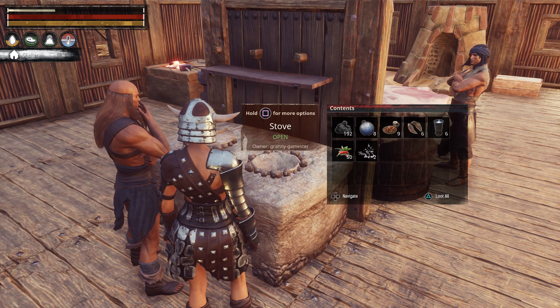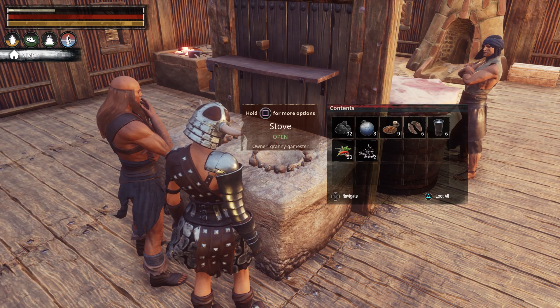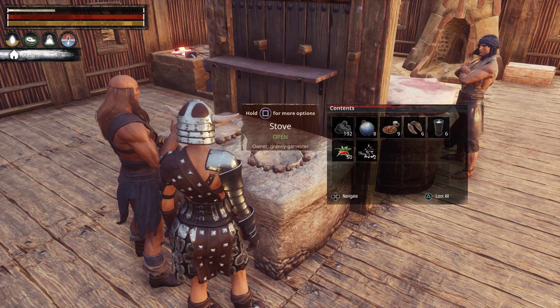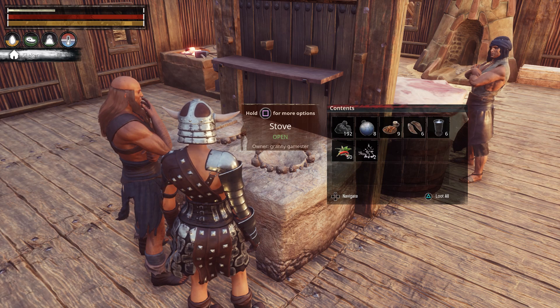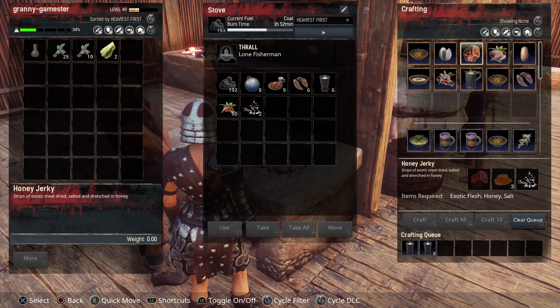My personal favorite is honey jerky. I will go for this one a lot, and it's easy to make. It cures hunger for 77 points, has a health regen of 7 health points every 3 seconds, and lasts an hour and a half in your inventory. It does not add warmth. You do not need a tier two, three, or four cook on your stove to make it. It takes exotic flesh — which you can get from rhinos, elephants, and any big beasts — honey from your beehive, and salt.